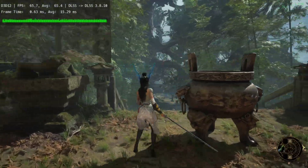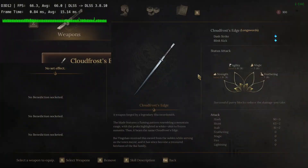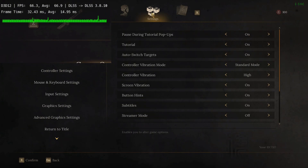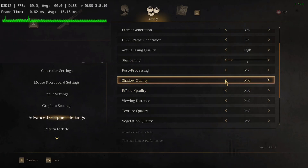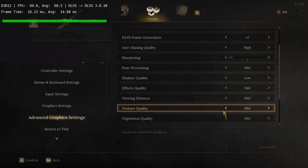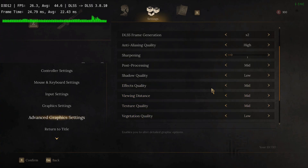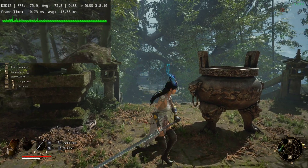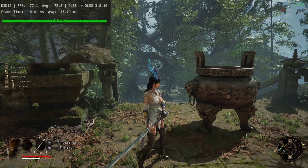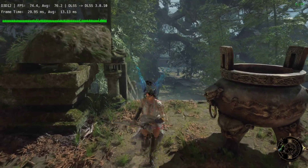But that's not it. If you want to gain some more FPS, you can tweak one or two settings in-game. Go to settings again, then advanced graphics, and in here just reduce the shadow quality to low and the vegetation quality to low. Come back to the game and you will see that you have gained like 10 to 15 FPS — from 60 up to 75 FPS. Without recording I was able to hit around 80–85 FPS.